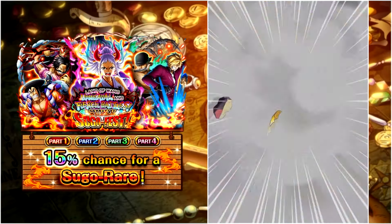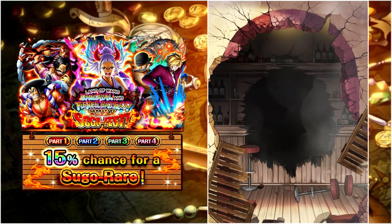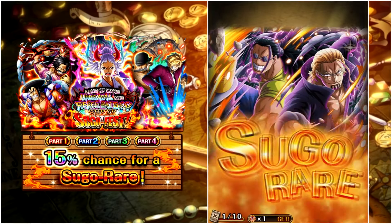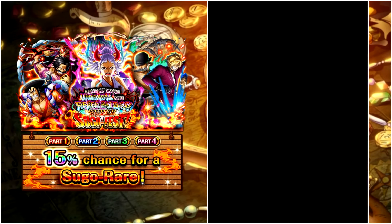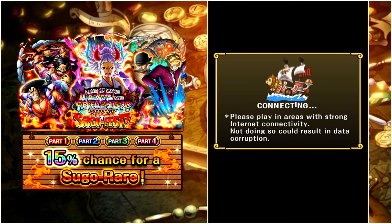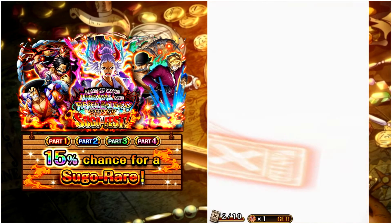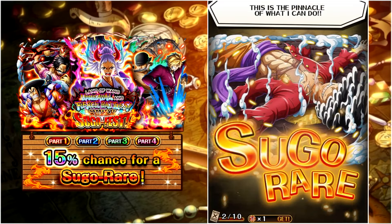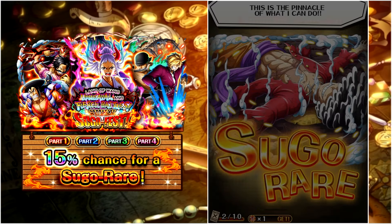Four is enough, absolutely fine. Yes we can — Rayleigh and Gaban! I have been wanting this legend and can never pull them whenever they're rate-boosted, because they are one of the few legends that remove attack down with their captain ability. They also have good utility so I'll take it. Next poster is... Gear 5 Luffy as well! The german soundtrack will never stop playing in this video — it will be on permanent loop. We can't stop winning, just like Luffy here.